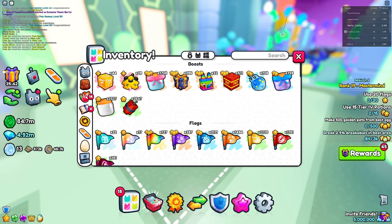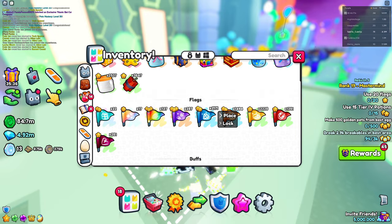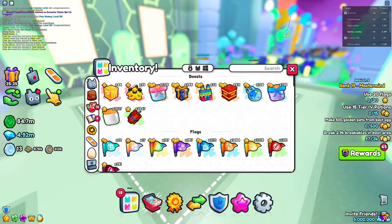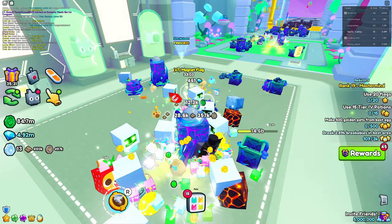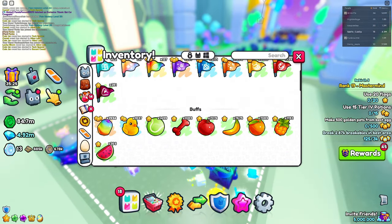The next thing you guys want to do is actually go into items, and you want to equip max diamond flags, because these are definitely going to help you out when you place them. As you can see, I can't place any right now because someone has a magna flag in my server. Try to find a server that has an empty field, and you will be able to place the diamond flag.